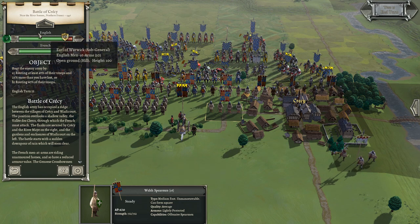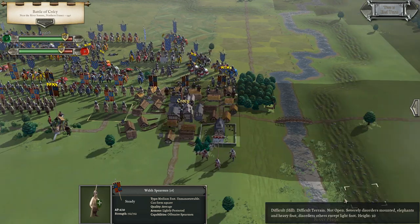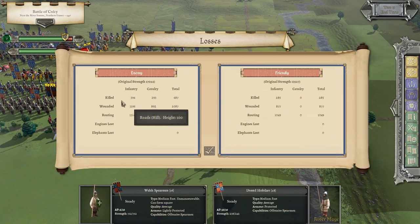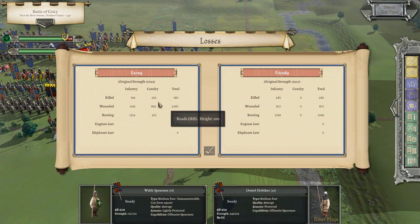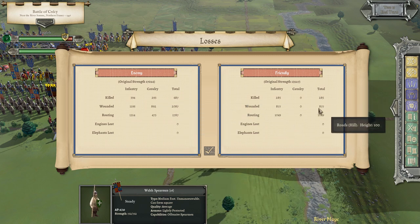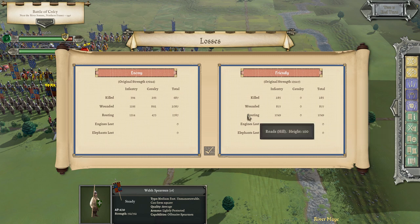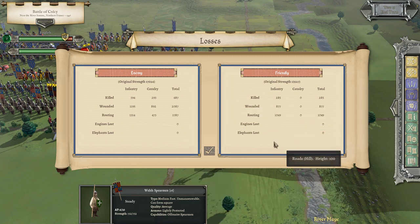Let's get back on the map and continue on. We're on turn 15. Looking at the losses: killed 687 for the French, we're at 285. Wounded 2087, we're at 877. So we're running a little better than 2 to 1 — that's good. We currently have 1,049 troops routing, and the French have 1,787.